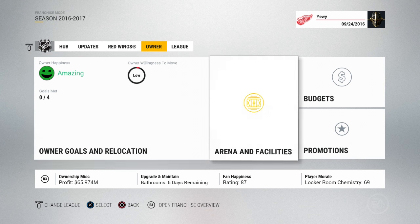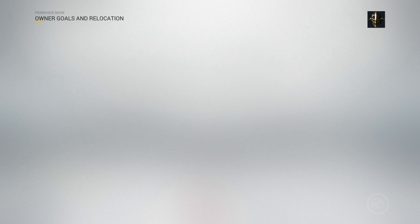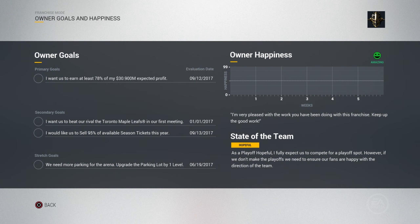We're back at the owner tile. Owners and relocation — owner goals are going to pop up right at the start of the season if you don't go through this tab. It shows my owner goals: I want us to earn 78% of my 30.9 million expected profit, with an expected date of September 12, 2017. You have primary goals, secondary goals, and stretch goals. Secondary goal is to beat rival the Toronto Maple Leafs in our first meeting and sell 95% of available season tickets this year. These also have evaluation dates.